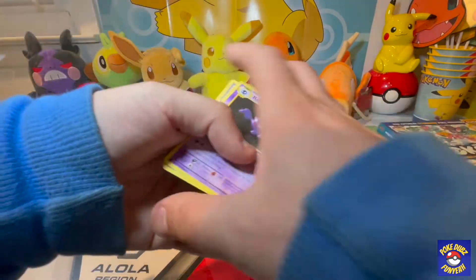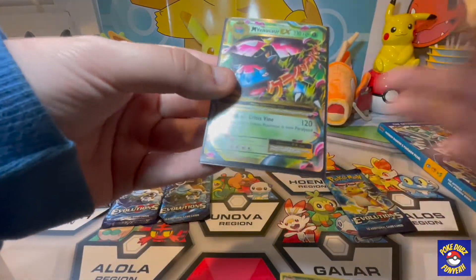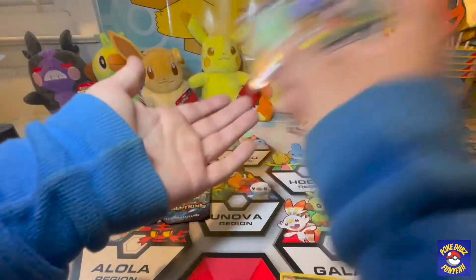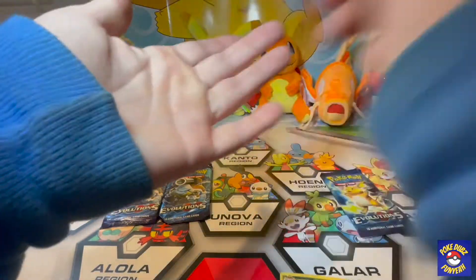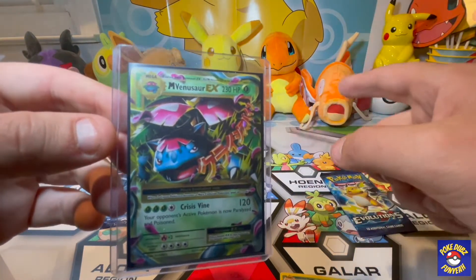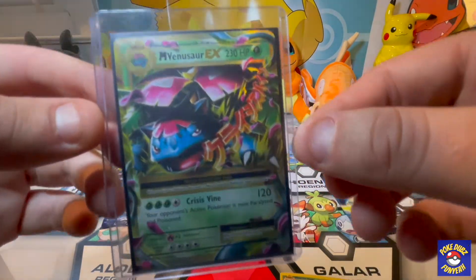Here's the code card. We're gonna sleeve both of them — the Mega Venusaur EX, the centering looks very good. We're gonna get all our best cards graded. Every card we show you here on the channel is ours. This is a Mega Venusaur EX — that is sick. We pulled the Mega Charizard EX a couple evolution packs ago, that was cool.